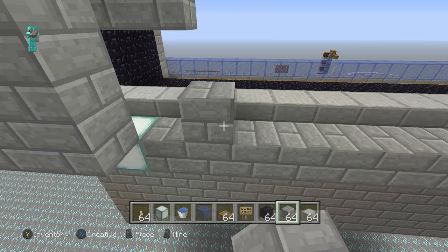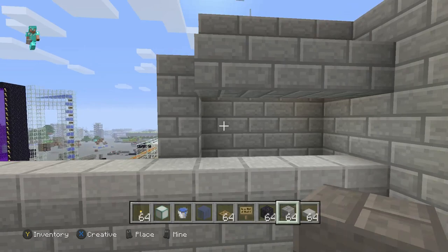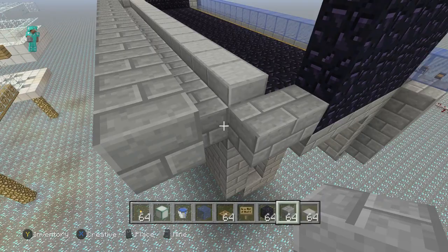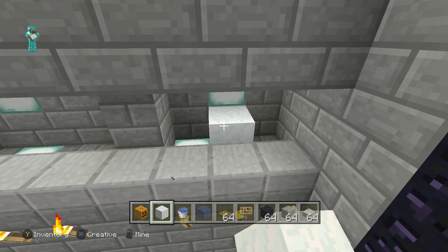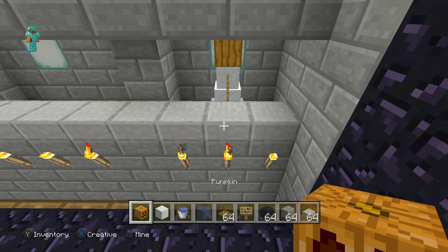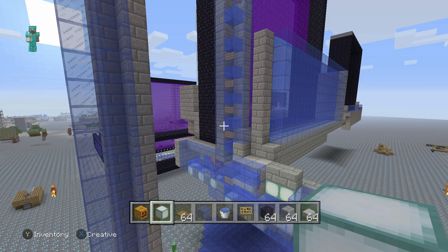Then I want to make dividers for each of the snowmen so each has their own little cubby — their own section of the portal to cover. I find that's more efficient. You can make each cubby whatever size you want; since it's an odd number, some will be three wide and some four wide. Now we just need to put our snow golems in each cubby — that'll be two snow blocks topped by a pumpkin. Make sure we cover them back up.